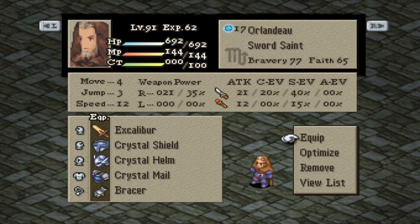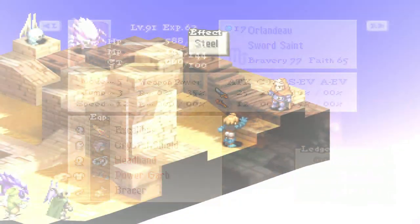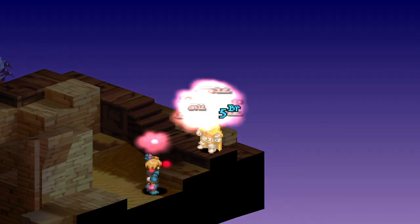When he first joins the party, he comes with Excalibur, a crystal set of armor, and bracer. While this is more than adequate in most cases, I like to equip him with Power Garb and Headband, then increase his bravery to 97, as you will see a drastic damage increase.